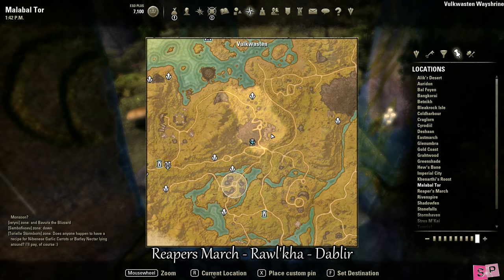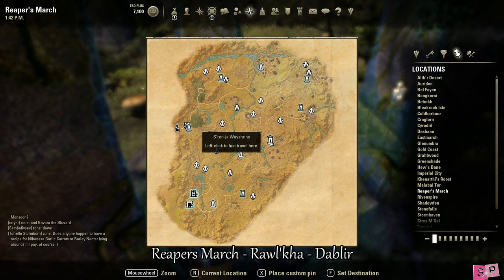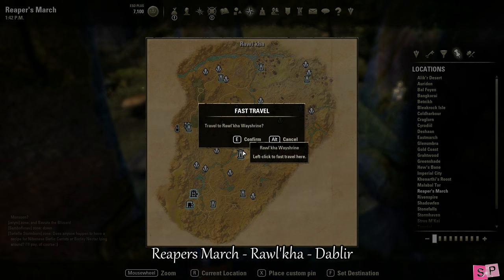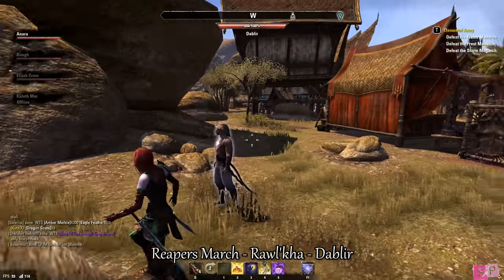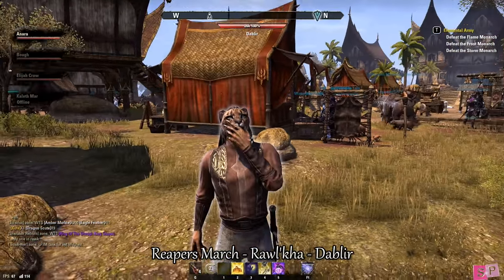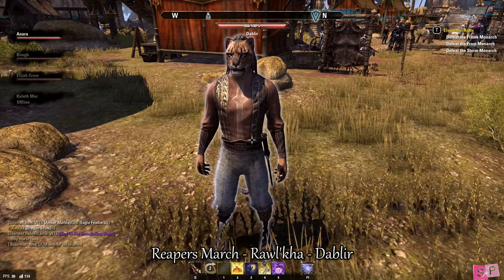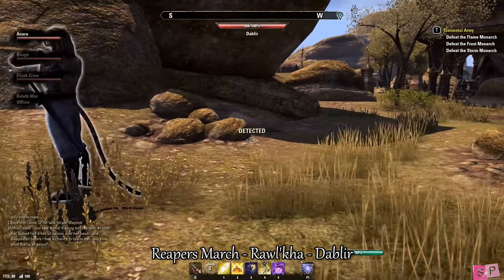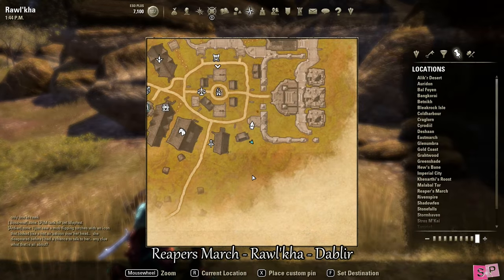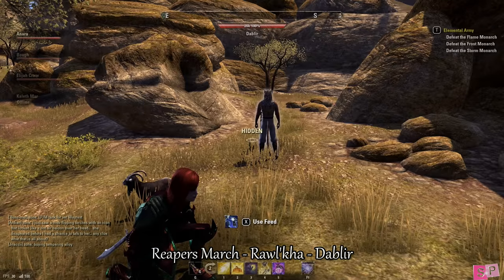Our next stop will be in Reaper's March at Ralka, so go ahead and travel to Ralka. This NPC's name is Dablir and he is a Khajiit with a red and gold top, gray-white pants, and some braids coming out the back of his hair. He's been seen over here and patrols the whole road. This is where he's located.